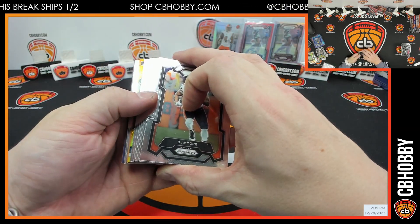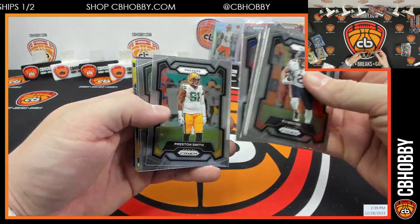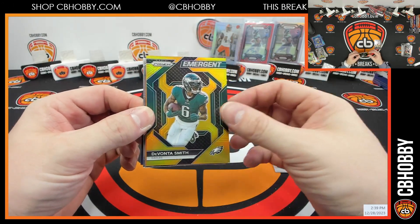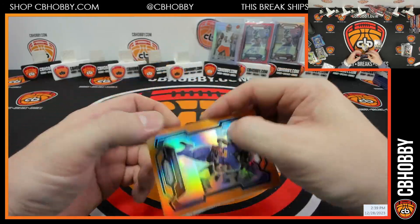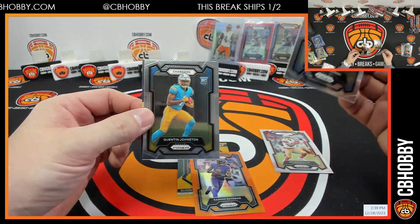What is that? Another gold — but a normal gold. Door number one: emergent Devonta Smith out of 10, and orange Rashad Bateman. That's gonna kill box one.